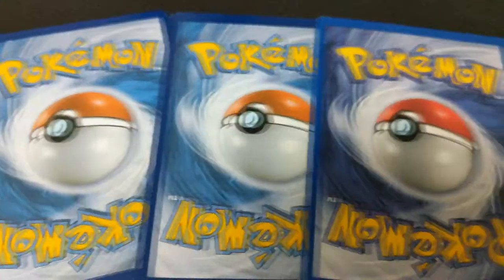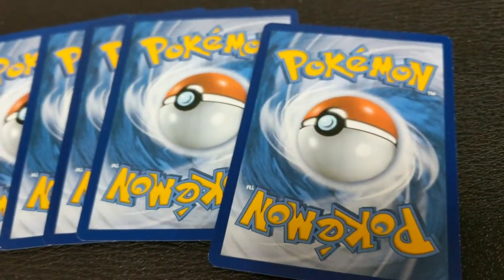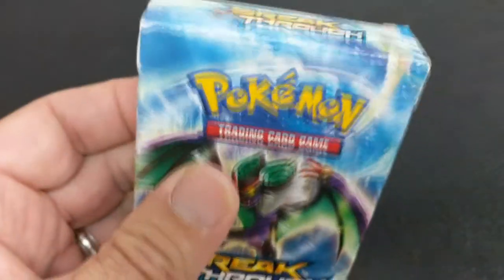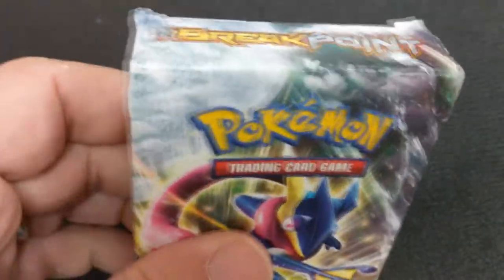So if you don't know, or maybe you just want to know a little bit more about Pokemon — Pokemon came out in 1996. It was originally released from a company called Wizards of the Coast, but then much later Nintendo pretty much purchased the rights to everything. And now Pokemon is a Nintendo brand.